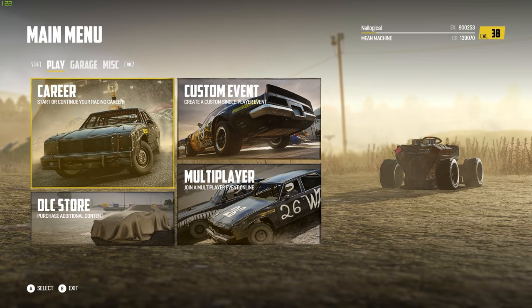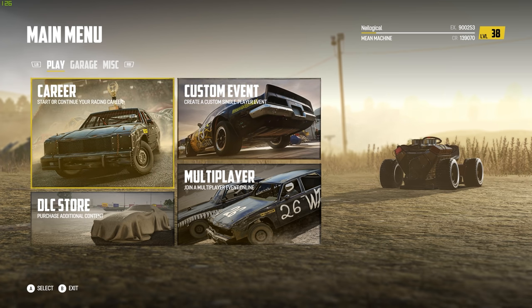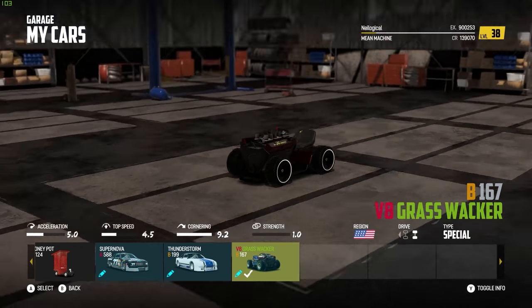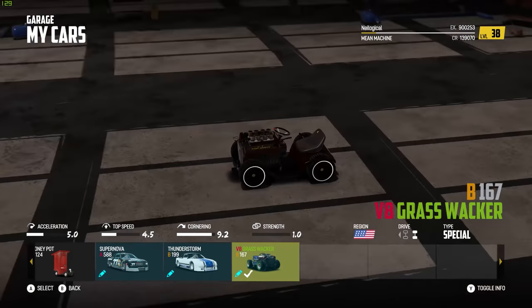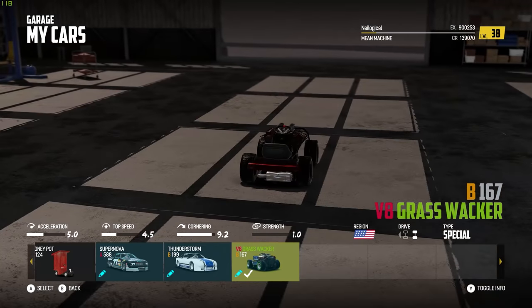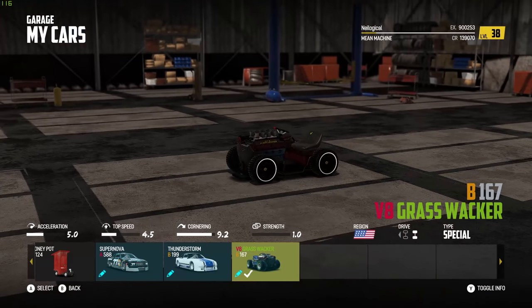Hey guys, how's it going? My name is Neil and welcome back to Wreck Fest. In today's episode we're going to be checking out a mod for the lawnmower — I guess it's technically still a lawnmower. It goes by the name of the V8 Grass Whacker, and as you can tell by the name, some absolute madman has dropped a massive V8 engine into the lawnmower, and it's about half the size of the entire vehicle.